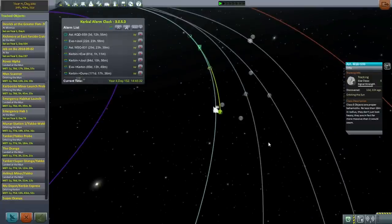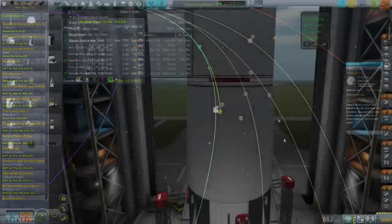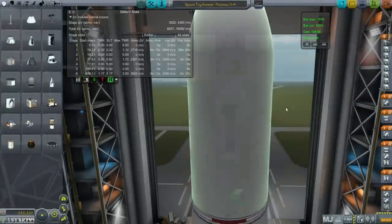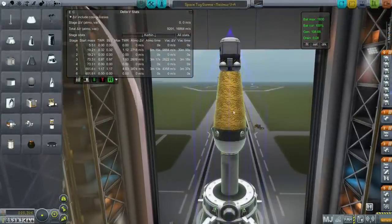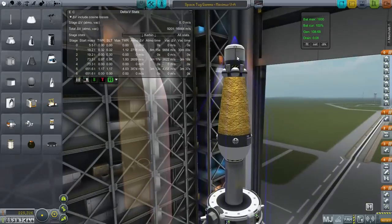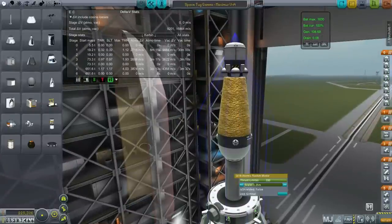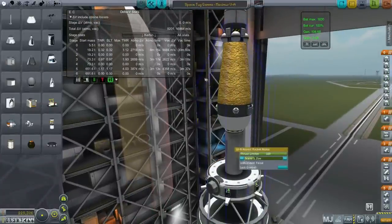I think we can do this. The main thing is to make sure that the Maximus Launcher is recoverable. So, to the VAB. Here is Space Tug Gamma now, with the Maximus 5A Launcher. And I've decided to go with just a single nuclear stage instead of the two-stage version. It ends up being quite a long vacuum burn time — half an hour — but nearly 10,000 delta-V.